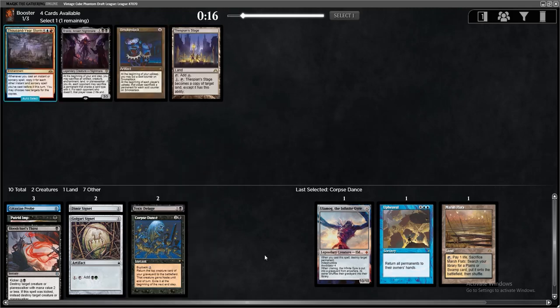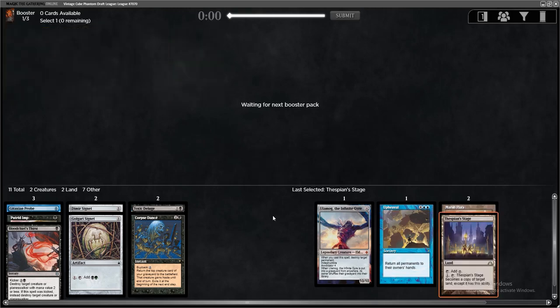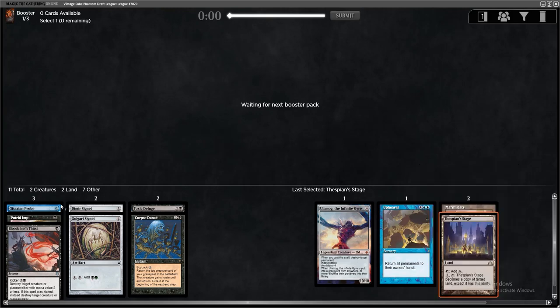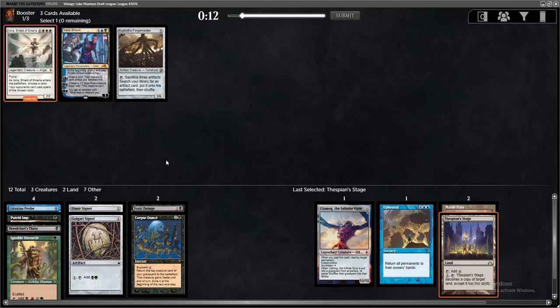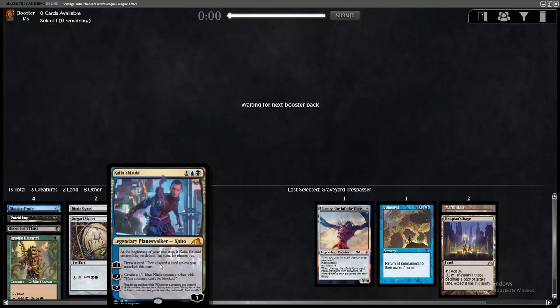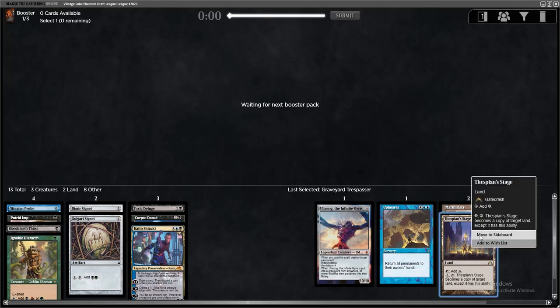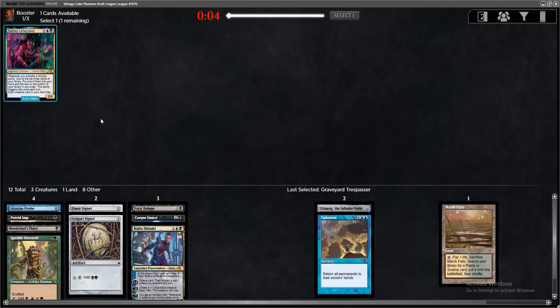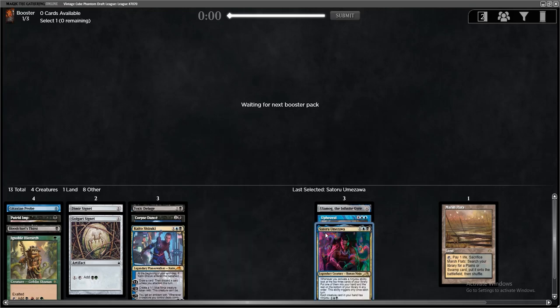Somebody did take Shallow Grave — not too surprising. I'm going to take Thespian Stage in case we end up getting Dark Depths. We're playing Black, so picking up Dark Depths and Vampire Hex Mage would be pretty solid. There's the Iona — Kaito is also really good for Reanimate-style decks. Even though Iona is a great Reanimate target, she's one of a ton of replaceable top-end cards, whereas Kaito is a card selection machine, so that probably makes more sense.